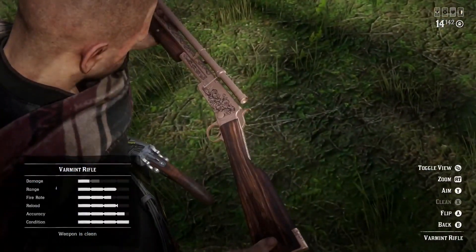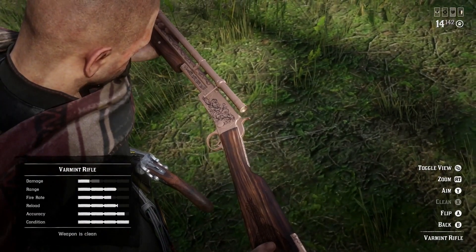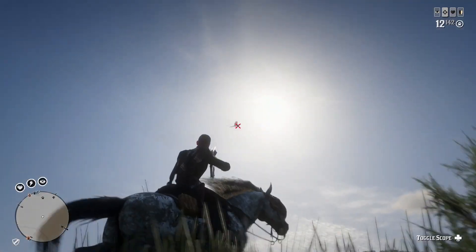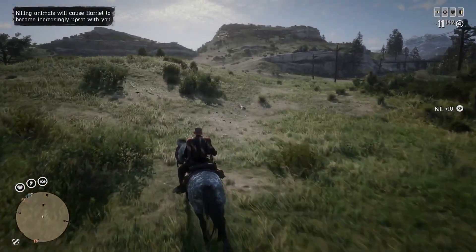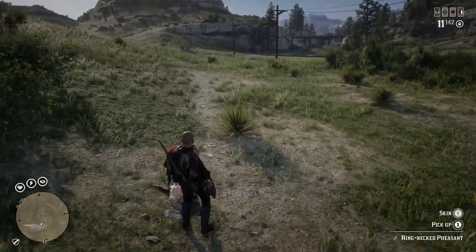First up is the varmint rifle. It's pretty cheap at just seventy-two dollars but will allow you to kill small animals with ease, sedate animals, and shoot bird eggs out of the nest without breaking them. Thanks to these mechanics, the varmint rifle is easily one of the most versatile weapons in the game and you should take it with you all the time no matter where you're at.